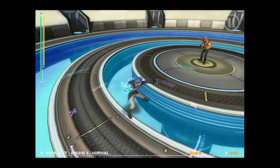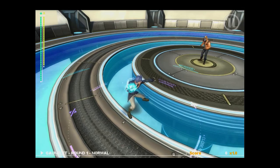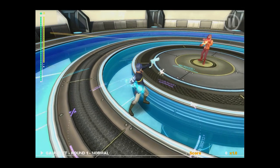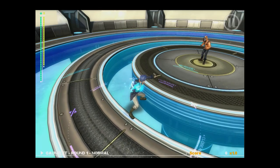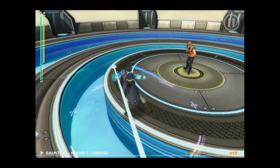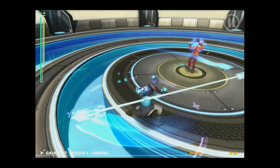Tap on an enemy to perform a light attack. Depending on Tempest's range from the enemy, a different weapon will be used. Each weapon has advantages and disadvantages. For example, the pistols have high attack speed and reduced damage.